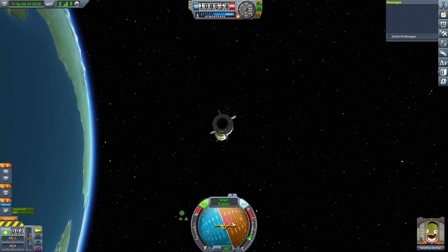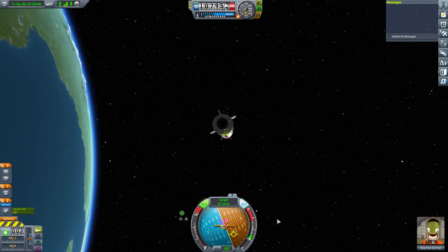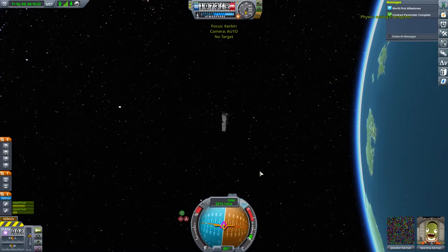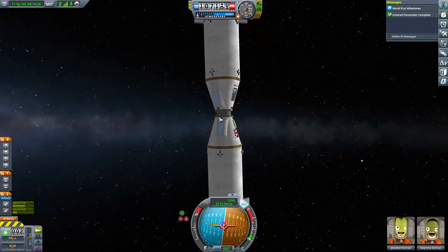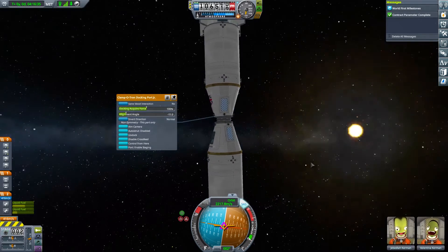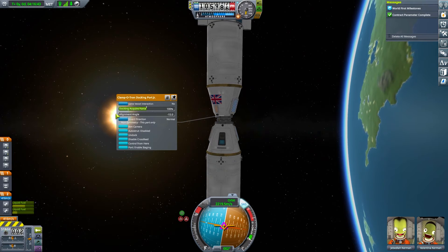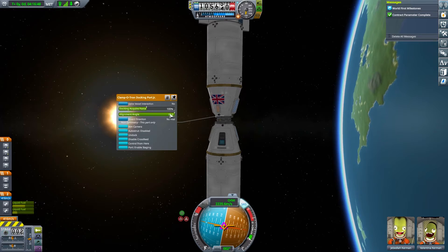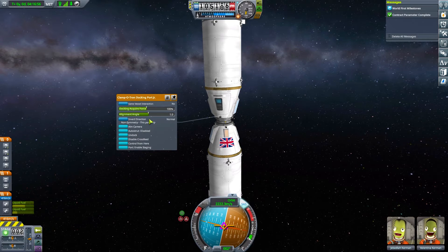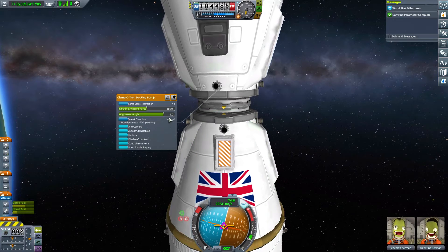You can see the target coming across on the display. We just pull it in a bit like so and come in. Docked! Now there's a new function with these docking ports where you can set the alignment angle. I want to rotate that way. Docking acquisition force — it's directional. Oh, you can only do it by 15 degrees at a time. That's actually nice — just to get the perfect alignment — because otherwise you could just spin them around freely.